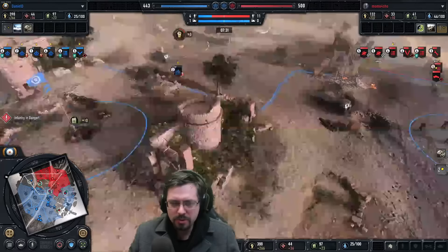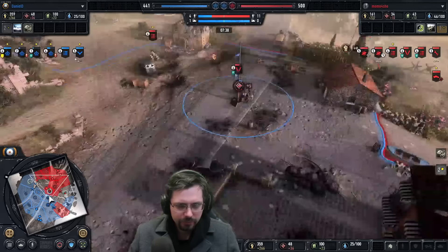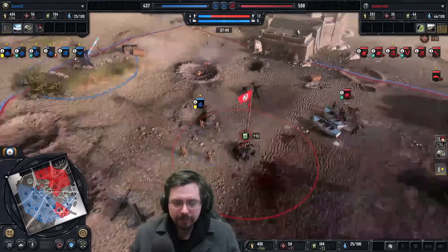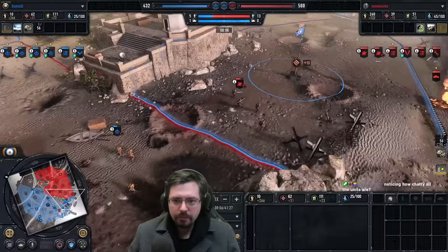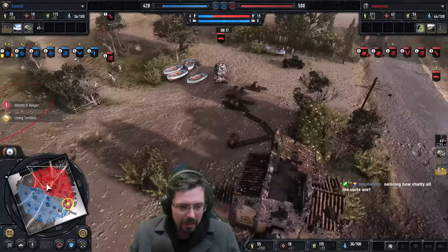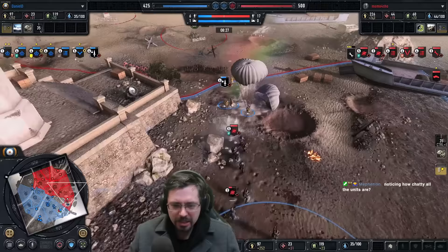A second sapper squad is low and being forced back as well. He's got base healing now. And the Jaegers are opting to go for the fuel point, trying to further deny Dan from being able to tech up and get vehicles out. He hasn't got any upgrades yet in the platoon command post. He's just called in a commando section, going to be dropping it over here on the fuel point behind these Jaegers — maybe with the intention of probably wiping them on retreat. That's not a bad little play there.